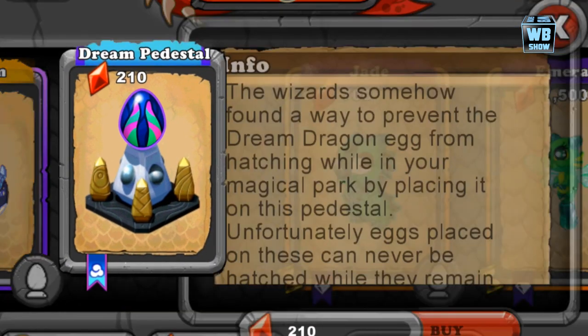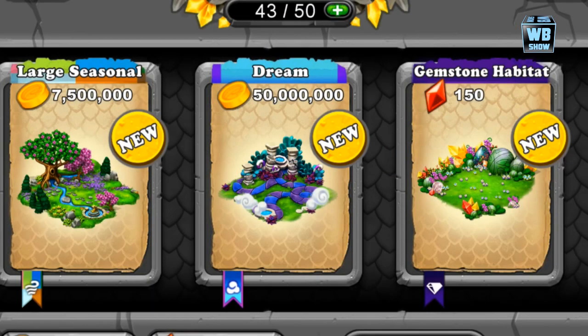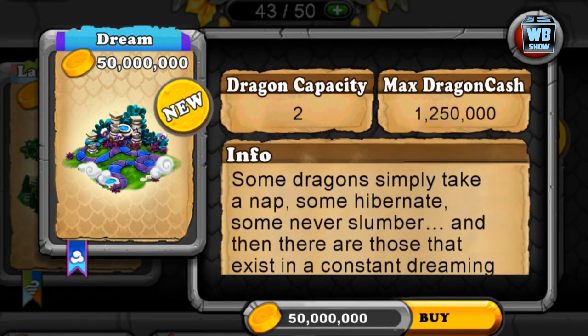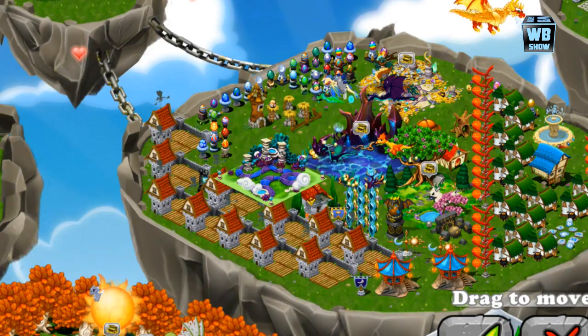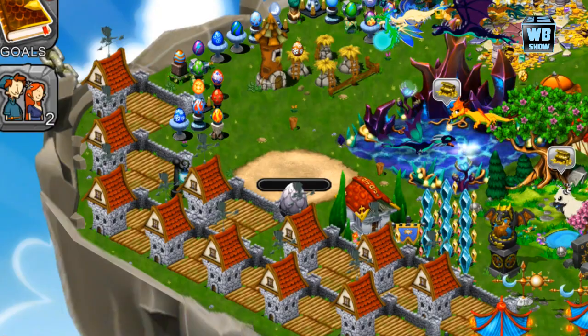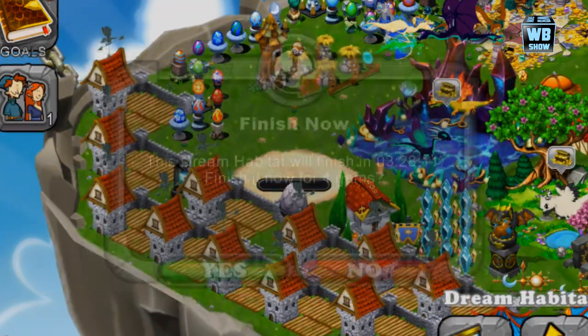This is the dream dragon's egg as well. Let's get the habitat first — going in here now. The dream habitat — here it is. It's going to take about three hours and thirty minutes, which isn't long, and just four gems.